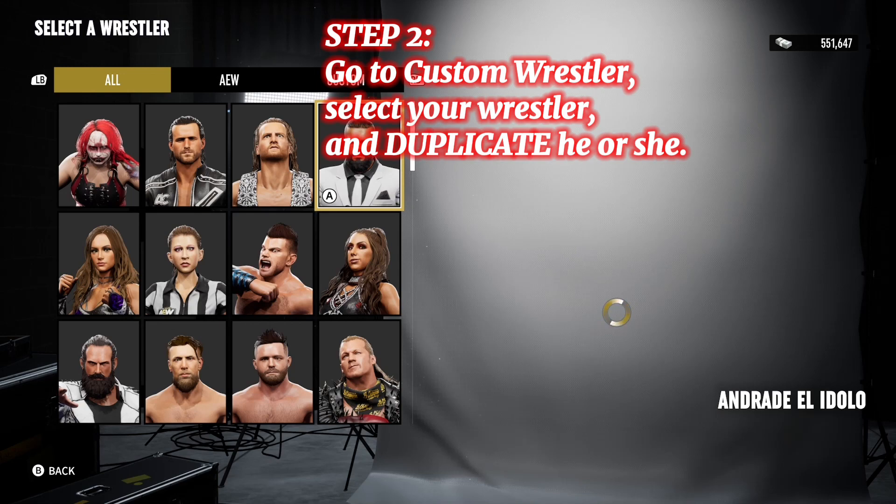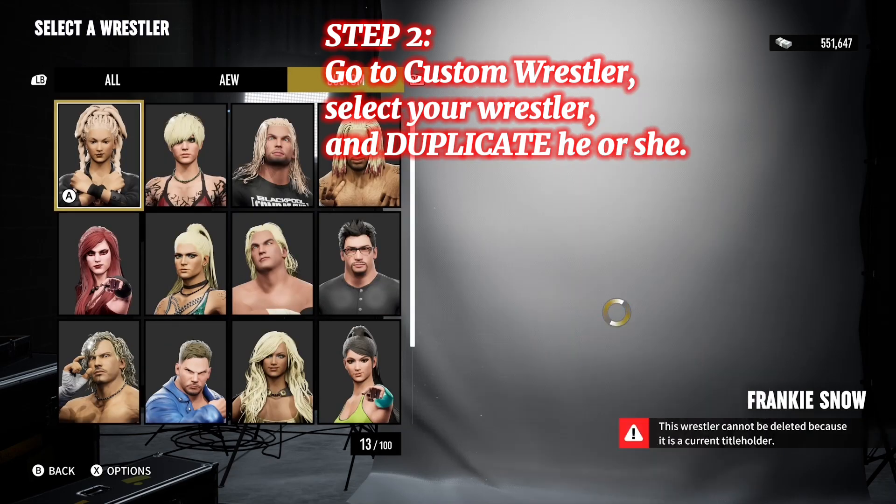Step 2. Go to Custom Wrestler, select your wrestler and duplicate he or she.